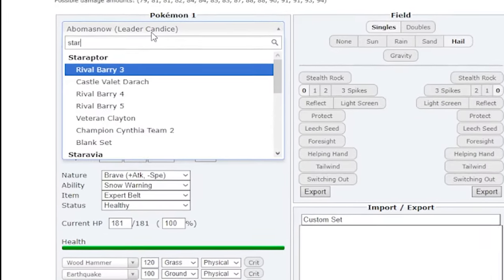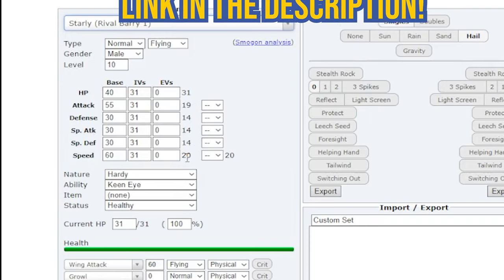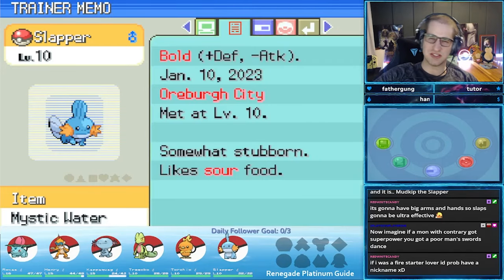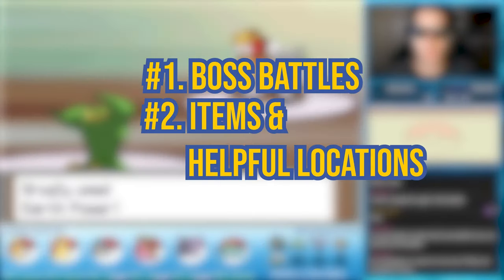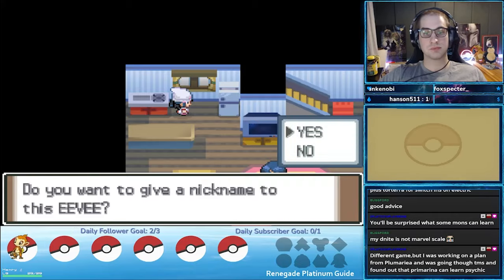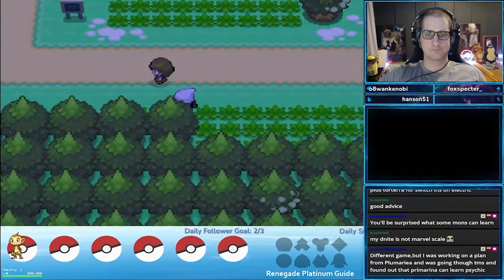I did the dirty work of plugging each of the boss's Pokemon into the Renegade Platinum calculator to determine their speed stats in game — all you have to do is check if your Pokemon's speed stat is higher. This will hopefully help a lot of you if you're planning to outspeed the opponent's Pokemon. Number 2: Items and Helpful Locations. Renegade Platinum gives you a ton of useful items, TMs, gift Pokemon, and berries throughout the game, and the guide will cover most of their locations.